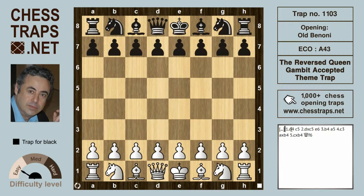White opens with d4 and c5, inviting the Benoni where white will usually push to d5 to gain space. However, white can capture on c5 and black can play e6 immediately, wanting to recover the pawn.